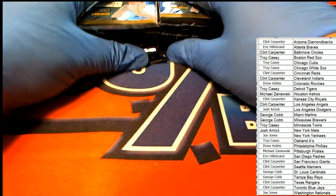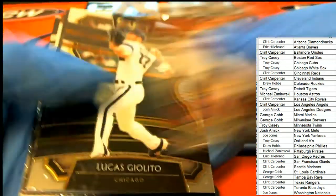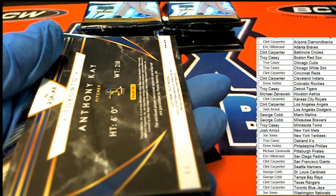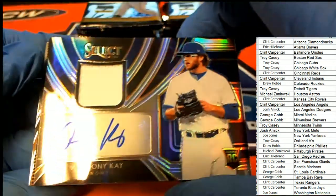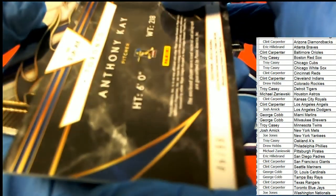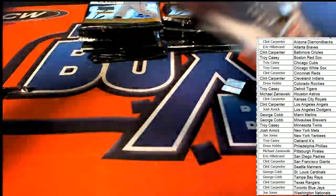There are no trades — time to rip! Let's see what happens in the box break. Good luck everybody in Select Baseball. Boom! First hit: Anthony K, numbered to 99 right away. Blue Jays — Clint C has pulled this one, and that is very nice. Number 46 of 99 — a patch auto. Pretty good way to start off a box break, especially for Clint.